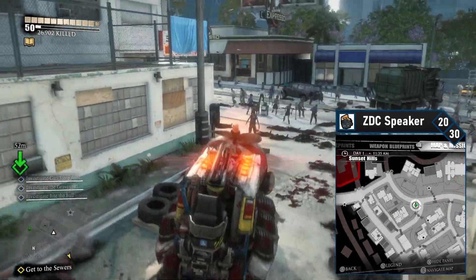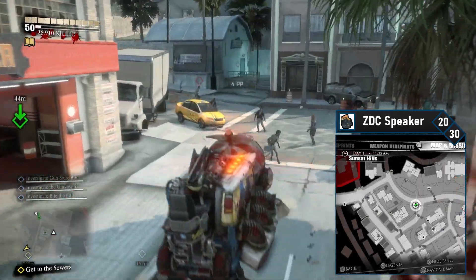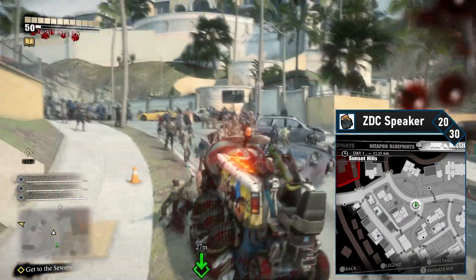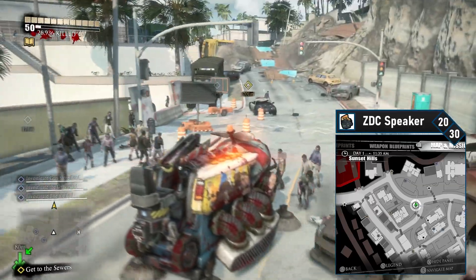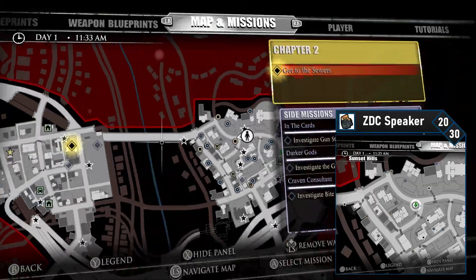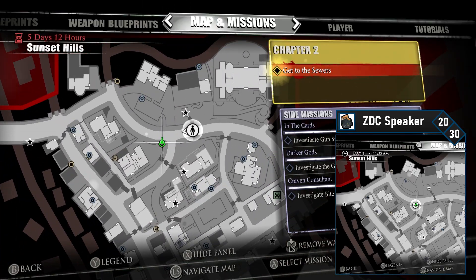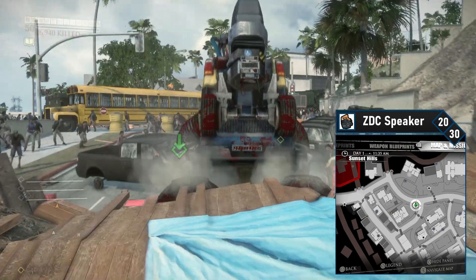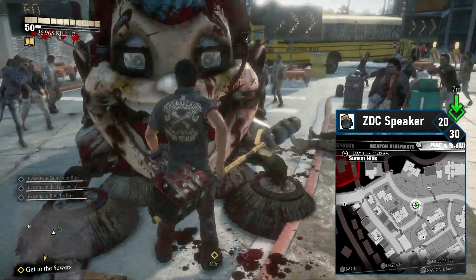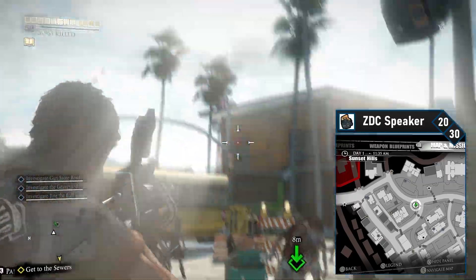ZDC speaker 20 is on the north side of Sunset Hills. It's quite a ways away and you'll likely want a car or a combo vehicle. Drive around the outer street on the east side, passing by the communications tower and Big Buck Hardware. The road will naturally turn left and then you'll jump over a barricade. There will be a bus on the left side — the ZDC speaker is just past it. Shoot it and you're two thirds of the way done.